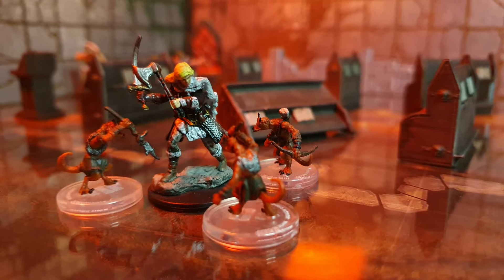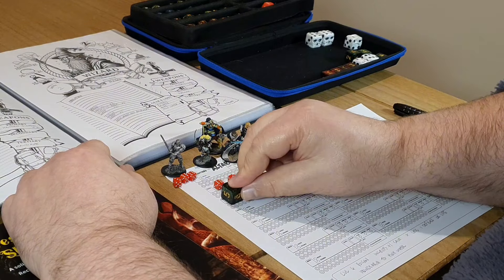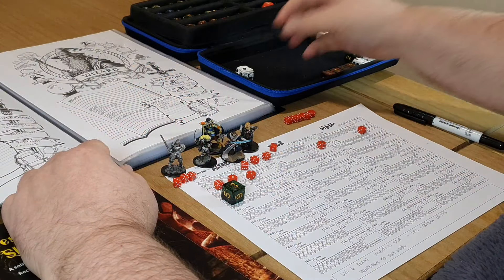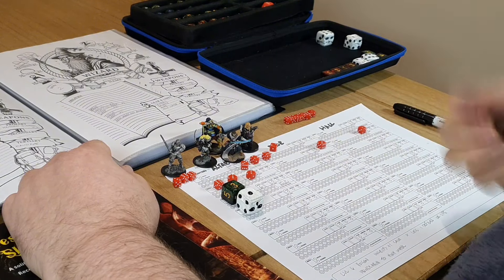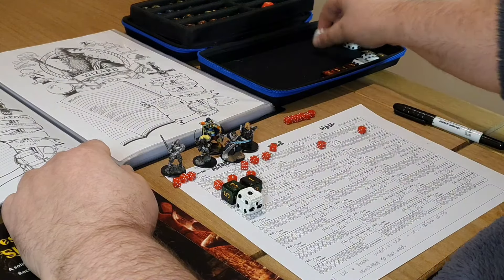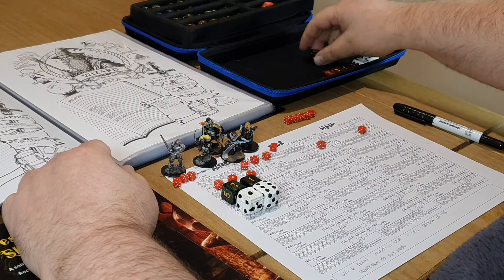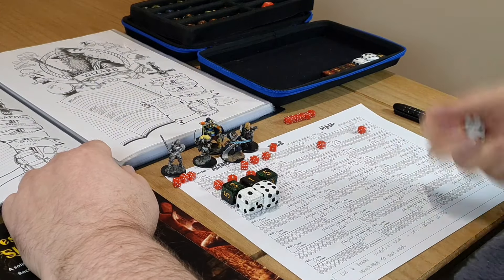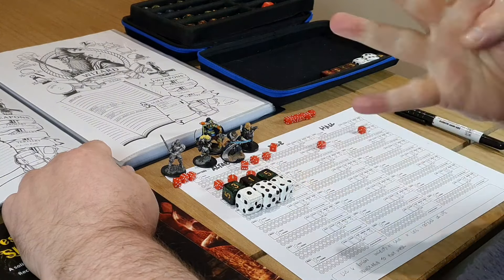The demons continue to swarm, turning their attention to Ingrid. The first lunges forward, easily landing the blow as Ingrid fails to defend and also fails the poison saving throw, taking two health points of damage. The second demon swings high and lands a glancing blow as Ingrid again fails to defend, though she rolls high to avoid the poison. The third attack comes low and fast — too fast for Ingrid to defend — but she once again avoids the poison. All three attacks deal a total of four health points of damage, leaving Ingrid bruised and battered on three health.